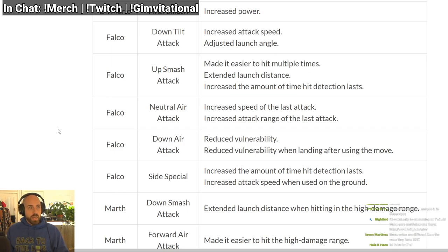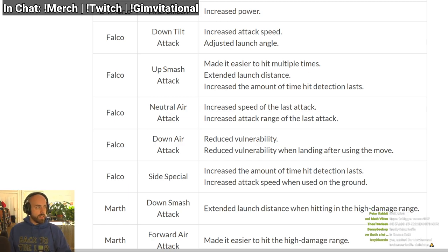Adjusted launch angle on down tilt — do you go straight up or further out? That's very interesting. Up smash made it easier to hit multiple times, so people don't fall out as easily — a lot of Falco mains complained about that, so that's good. Extended launch distance — higher knockback, so it kills earlier. And they increased the amount of time hit detection lasts.